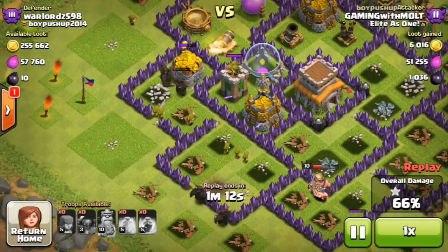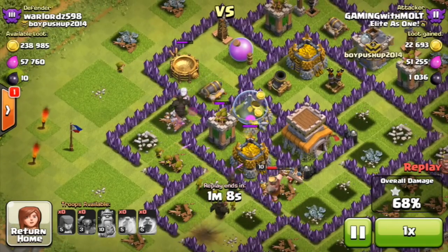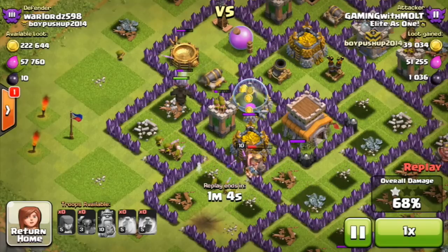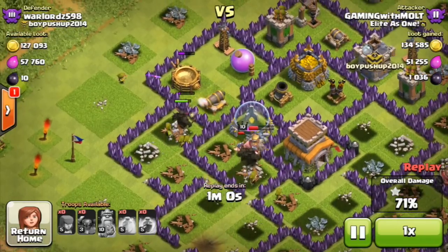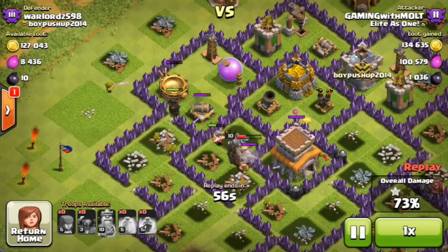We haven't lost a single PEKKA yet — we have one that's pretty low on health and the others are doing fairly well. There's the first one we lost — sad times — but the rest of them are heading in, with one at practically full health up at the top left heading toward that cannon.